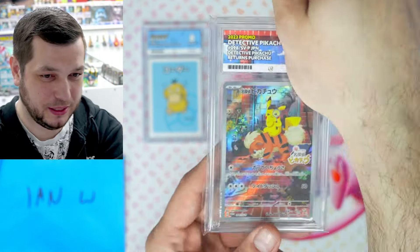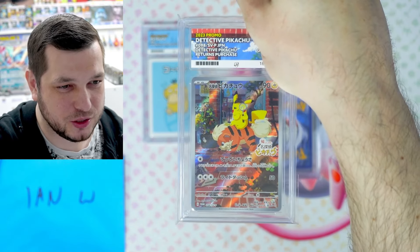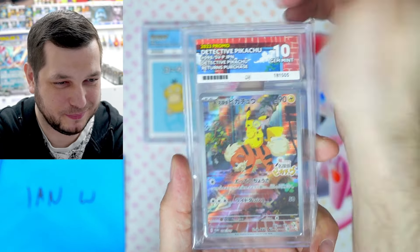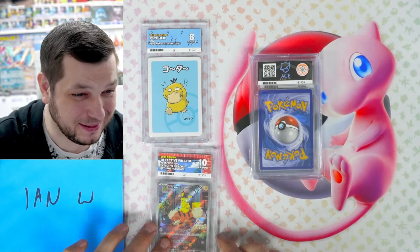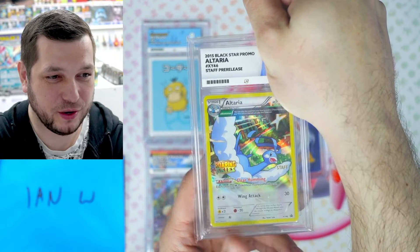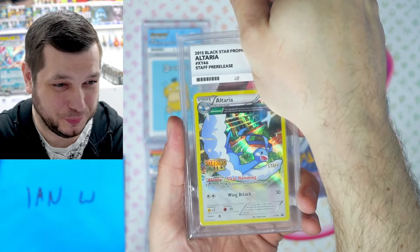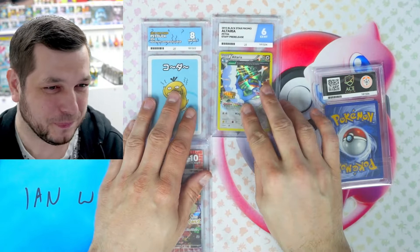Next one is a Japanese card — the Detective Pikachu Returns purchase promo card. That is gorgeous, really really like that one. A Gem Mint 10 for Ian! Congrats, well done. Next up, the Altaria from 2015 — nine years ago, from XY Roaring Skies era. This is going to be difficult to grade. It's a six. Oof, we tried.